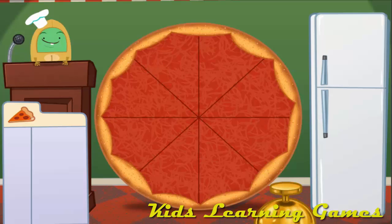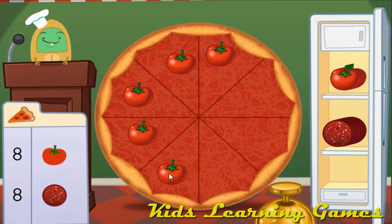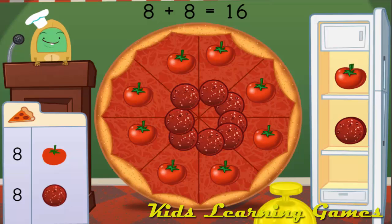Delicious pizza! Welcome to Muggo's Tasty Pizza Plant. Today we're going to add up pizza toppings. Drag items from the fridge and put them on the pizza. Click the bell when the toppings are just right. Make a pizza with 16 toppings. Add 8 tomatoes and 8 pepperonis. 8 tomatoes plus 8 pepperonis equals 16 toppings.